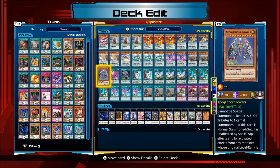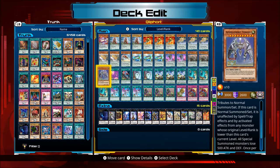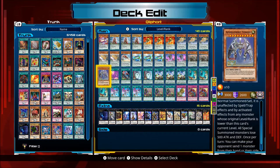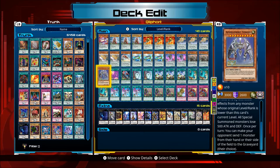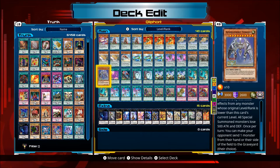Apocryphal Towers, the boss monster, cannot be special summoned and requires three Klee Tributes to Normal Summon or set. If this card is Normal Summoned or set, it is unaffected by Spell and Trap effects and effects of any monster whose original level or rank is lower than this card. So if you want to affect it with a monster, it has to be level 10 or higher. All special summoned monsters on the field lose 500 attack and defense — obviously that targets anything that got special summoned. Your opponent would have to Normal Summon a monster for 3000 or Special Summon something level 10 or higher to deal with it. Once per turn, you can make your opponent send one monster from their hand or their side of the field to the graveyard — their choice. So it makes your opponent discard a card as well. It's got a couple of nice little effects.